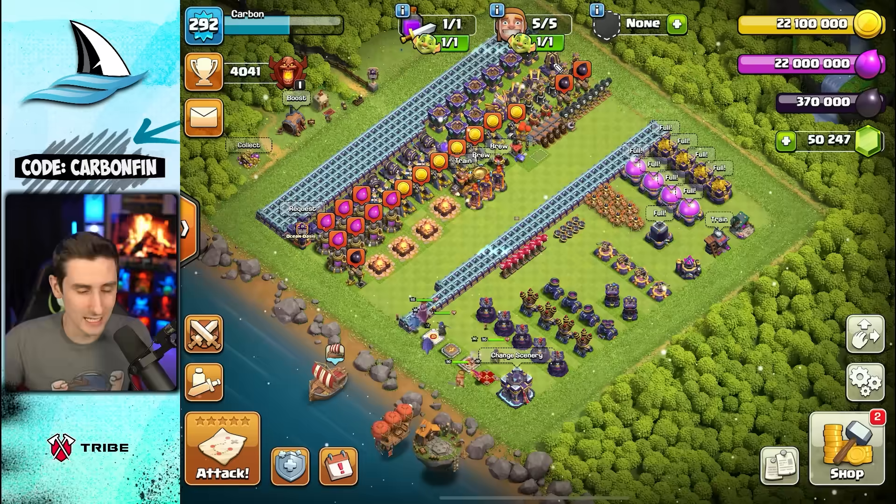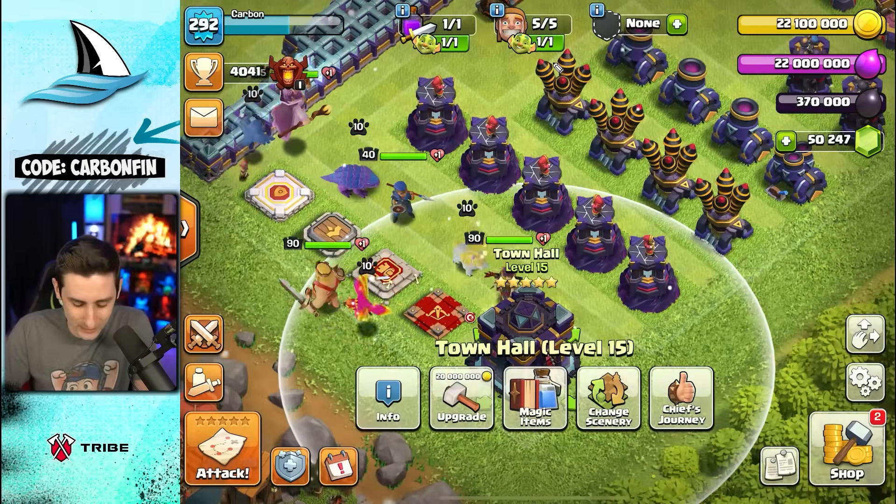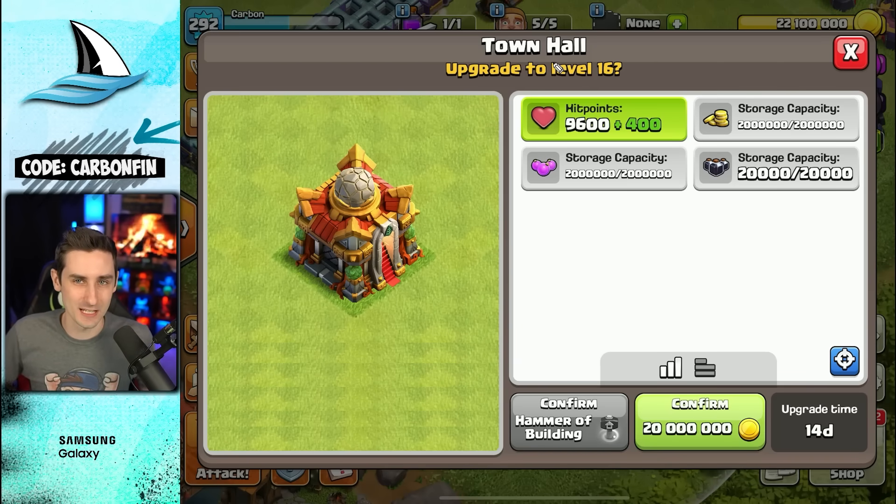Town Hall 16 is here. Get ready for sneak peek number one in Clash of Clans. Let's zoom down here and take a look at it. We can now upgrade Town Hall 15 with 20 million gold, and there is Town Hall 16 right there. It is a nature theme.